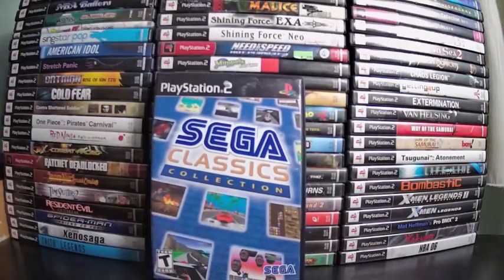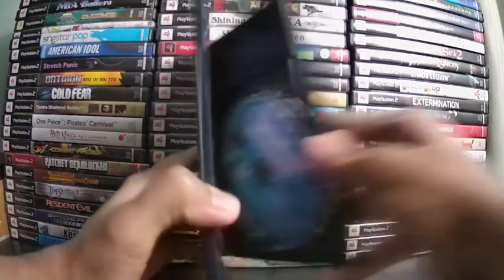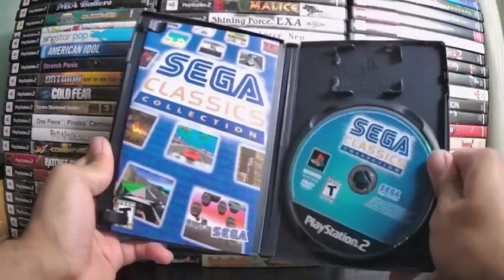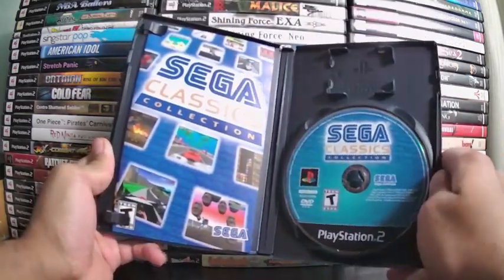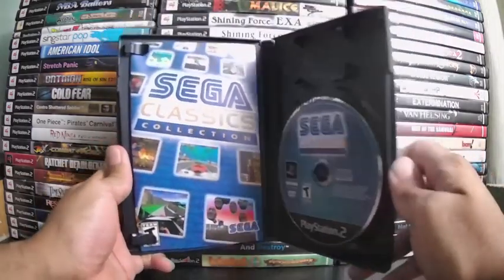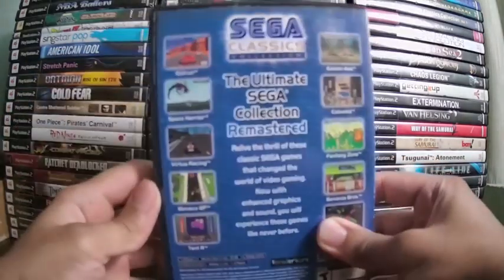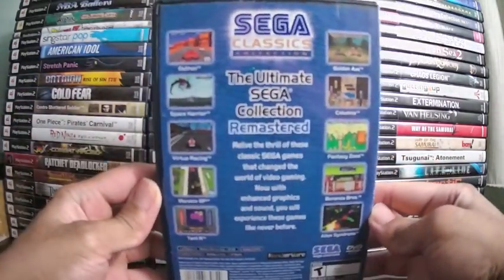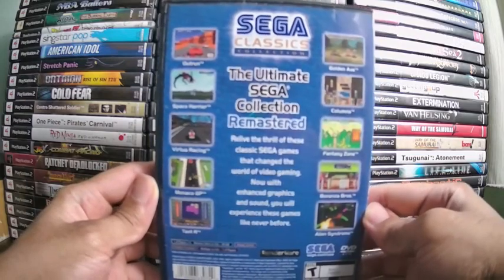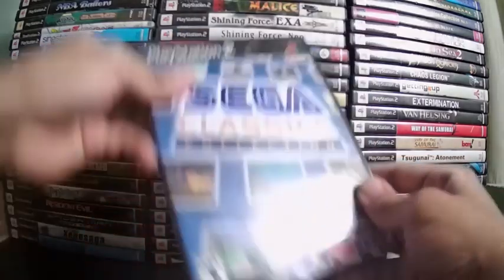We have another compilation title — Sega Classics Collection. It features a few arcade games from Sega. My favorites were Outrun and Alien Syndrome, where you shoot aliens and save hostages. I also liked Bonanza Brothers. Other games include Monaco GP, Space Harrier, and Golden Axe. There was a Golden Axe beat-em-up I played for a bit. This is cheap and very fun.